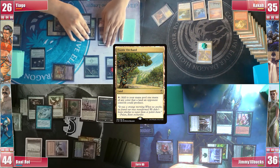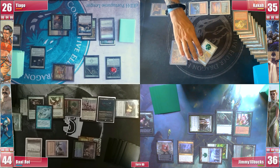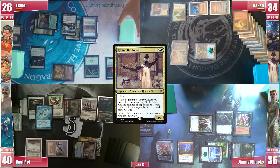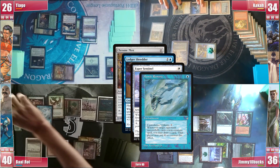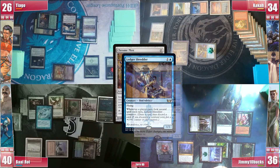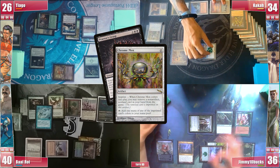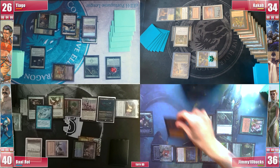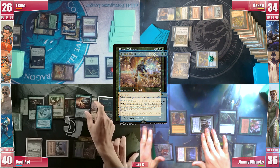Kaka plays an Exotic Orchard and casts his commander, Tymna the Weaver. He goes into combat and attacks Baal for 4 in the air. Tymna triggers and he pays 1 to draw a card. He then casts a Chrome Mox, triggering Shredder, Sentinel and Remora, and he can pay 4 but pays for the Sentinel. He discards a Culling the Weak and imprints a Praetor's Grasp. He passes, but in the end step Jimmy casts a Beast Whisperer. Despite Jimmy having only 3 cards in hand, Baal responds with a Mana Drain on it.